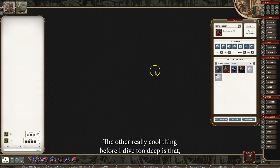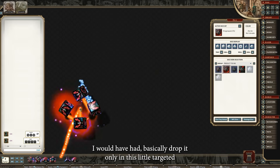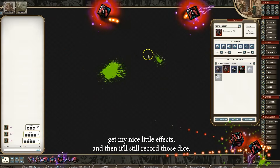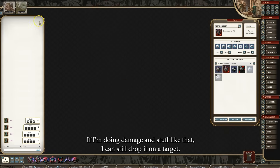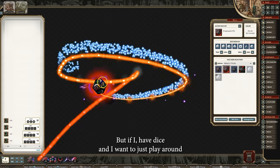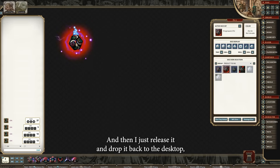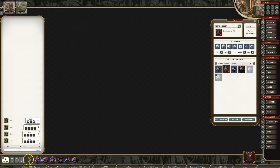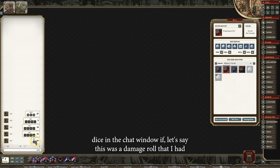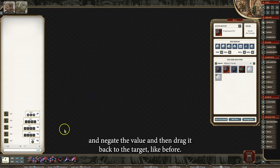Another really cool thing is that we can now roll anywhere within the system and it'll track those dice. In the past, if I was going to roll those dice, I would have had to drop them only in the targeted chat window section. Now I can literally fling them anywhere on the system, get my nice little effects, and it'll still record those dice. If I'm doing damage, I can still drop it on a target just like before. But if I have dice and I want to just look at them and decide I don't want to roll, I just make sure I'm not over any targeted item like an NPC, then I release and drop it back to the desktop — it's not going to display in the chat window. But if I fling it, that's an actual dice roll and it shows up in chat. Remember, if a roll is in the chat window that was accidental, I could negate the value and drag it back to the target like before.